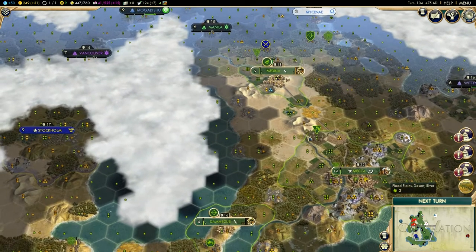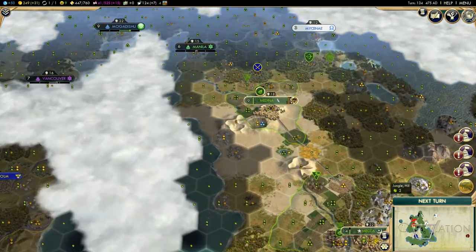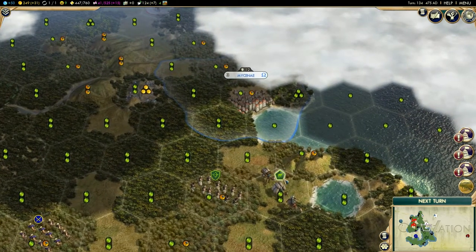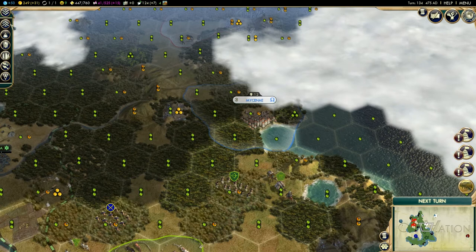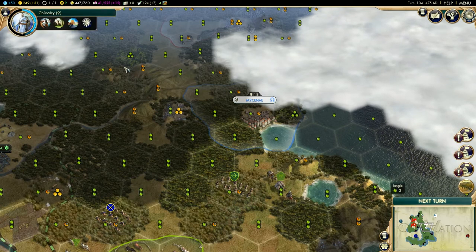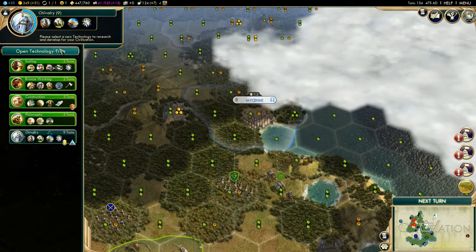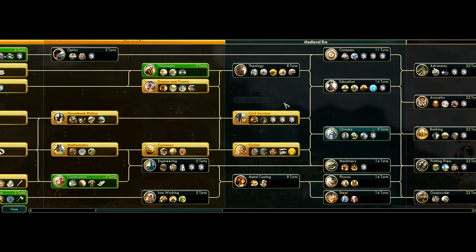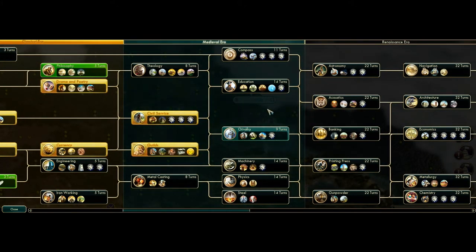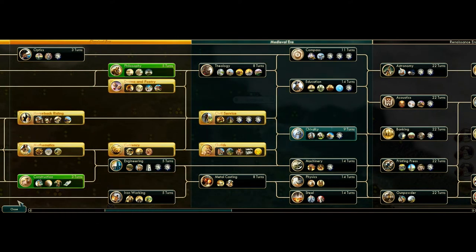There are various techs that you can research to get more caravans or the ability to build more of them. Some civilizations also have bonuses in this area. The techs that increase trade routes include animal husbandry, sailing, engineering, compass, banking, biology, refrigeration, railroad, and penicillin. All of these increase the amount of trade routes you can have, because there is a limit.